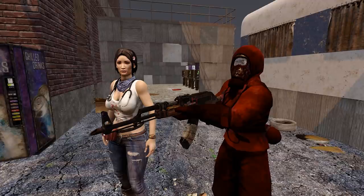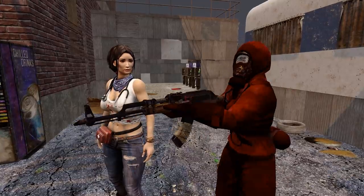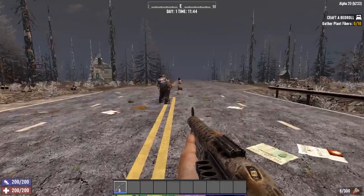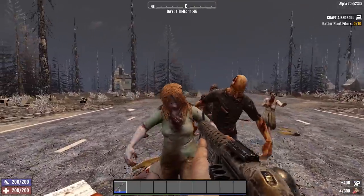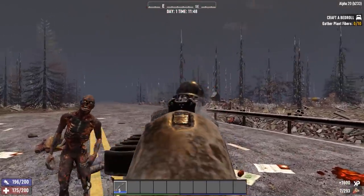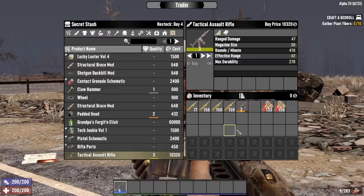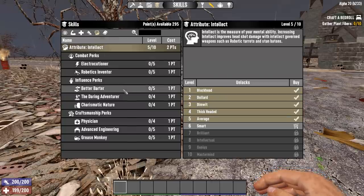Number 6: all the trader changes — there were a lot of them. Traders experienced a big rebalance in Alpha 20. Starting with the nerfs: traders no longer sell level 1 ranged weapons, so getting a level 1 AK for 400 dukes in the first 9 minutes of the game is no longer possible. This is good for game balance, stopping Insane Nightmare from becoming a bit of a joke because you can't spawn in and get a level 1 pump action shotgun by selling a couple of schematics anymore. On top of that, everything at the traders has been doubled in price, meaning guns are now very expensive at the trader.